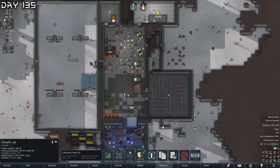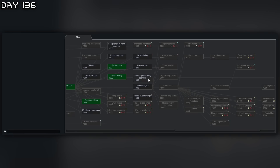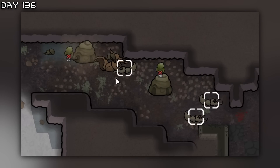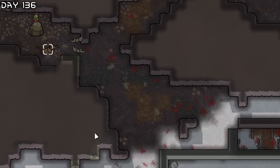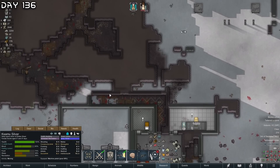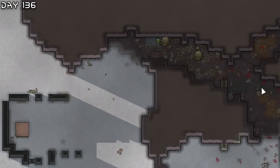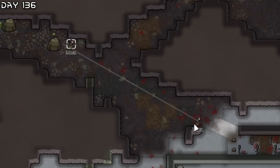Now that we have one more recruit, we need just one more and then we will start constructing hydroponics. Deep drilling, going for ground penetrating scanner. Infestation again — only two this time. Three spilospedes, three mega scarabs, and one mega spider. The insects are actually fleeing instead of attacking us, which is weird. Now they seem to be attacking us — run Silver!